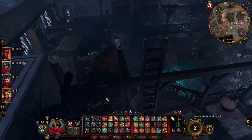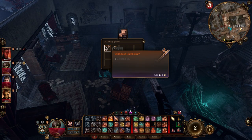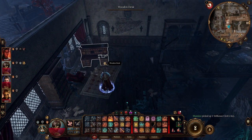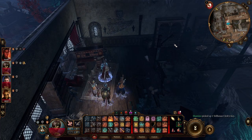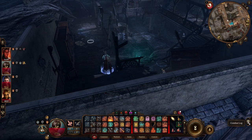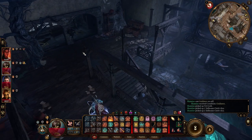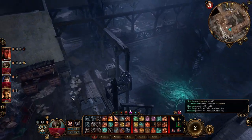Then we go to the next desk over here. What you find in this desk is the first toll house clerics key — be sure that you pick it up. Then you find another one: here is a toll house clerics key too. I think it's for the two doors. They got the same name but there are two doors that you need to open with the clerics key, so be sure that you pick them both up.